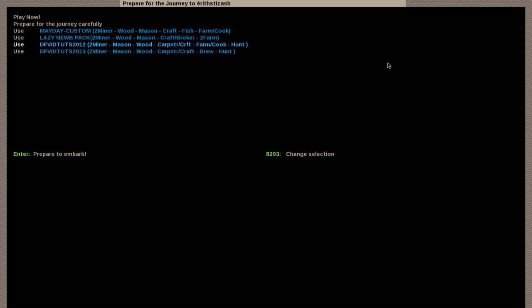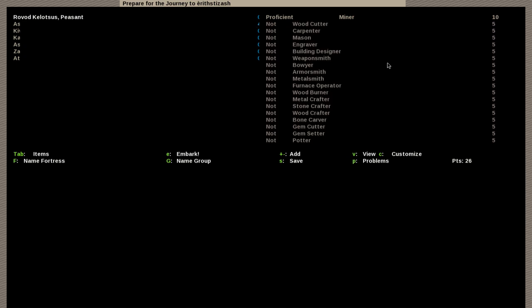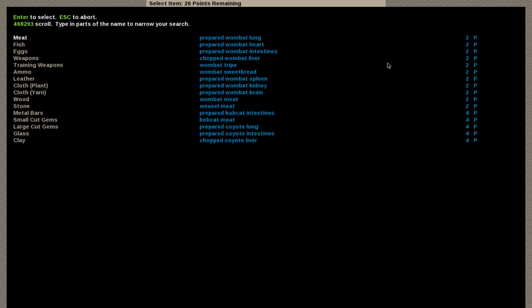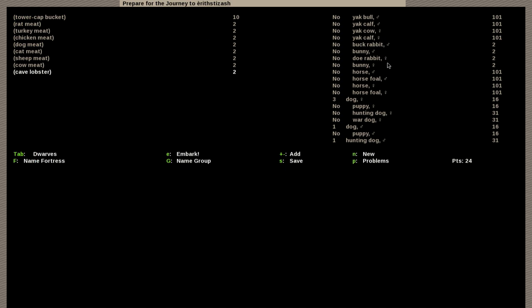I'll be using this embark settings — there were some minor issues. We don't really need the sand, and I'll just add the cave lobsters. And now we're embarked.